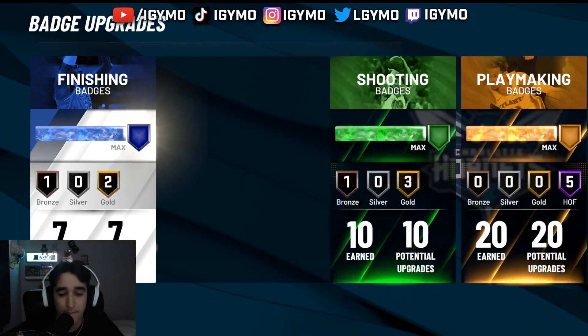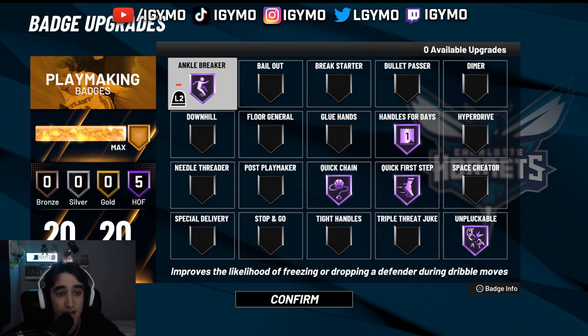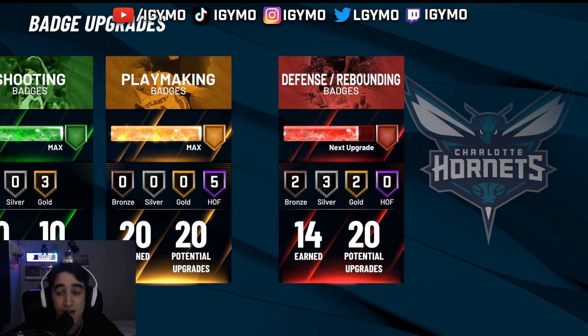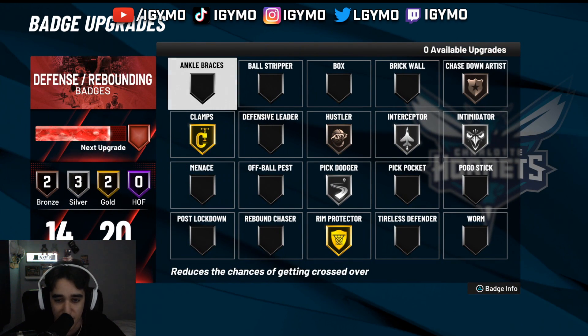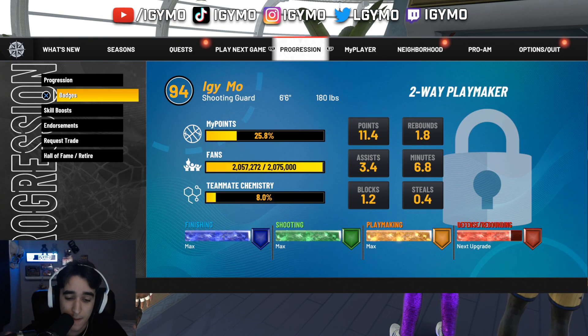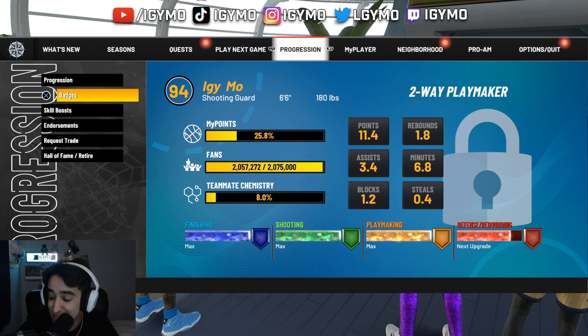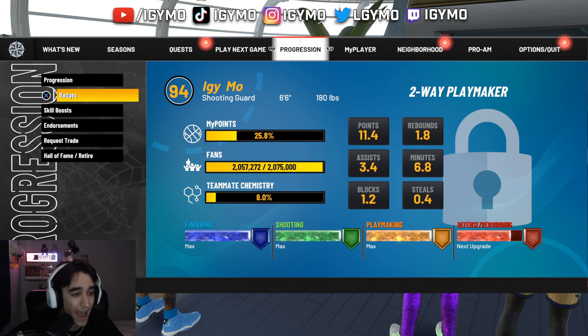I have these finishing badges and these shooting badges — obviously you want sniper, stop and pop, all that. These playmaking badges — I don't actually think I'll get ankle breakers, but I'm not going to put it on bailout or bullet pass, so that doesn't matter. My defensive badges, I'm not going to lie, are horrible. I guess these are twos badges. And my jump shot, I'm using pure 98 — that's what I used in 2K20, so I had to bring it back out.